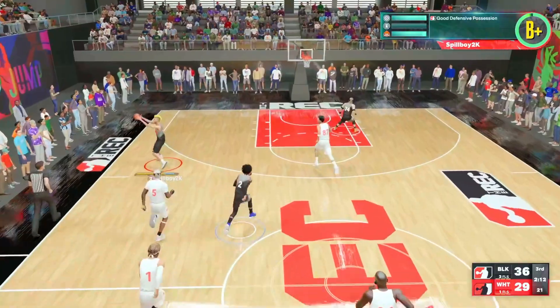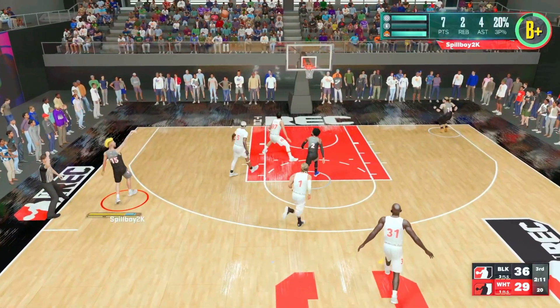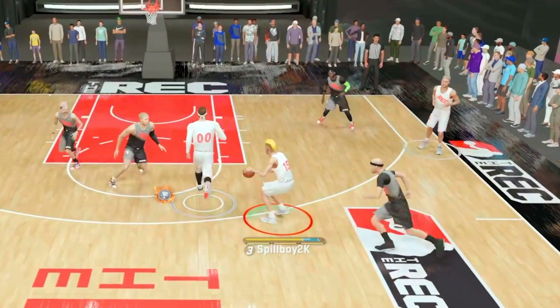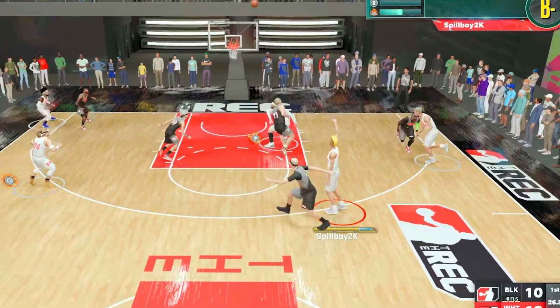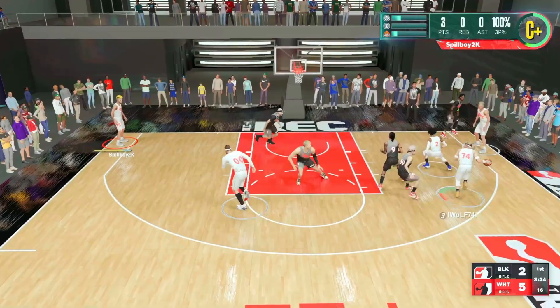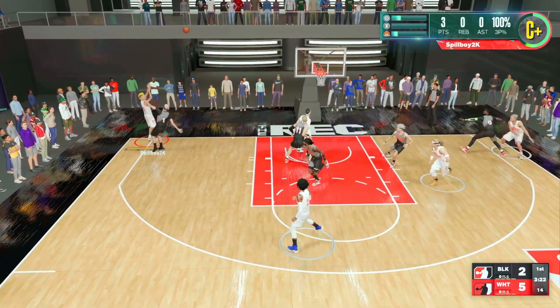It's a tier 3 badge for all builds 6'10" and under and a tier 2 badge for everything 6'11" and taller. To test blinders, we took 200 jump shots for every 5 milliseconds throughout the green window for a contested shot. Our automated script has the ball handler take a dribble to the side to create the blinders contest angle, then shoots a contested shot in the 10 to 20% range.